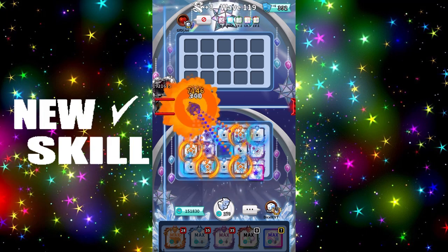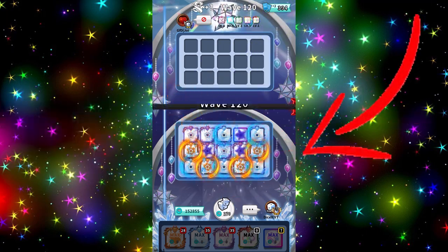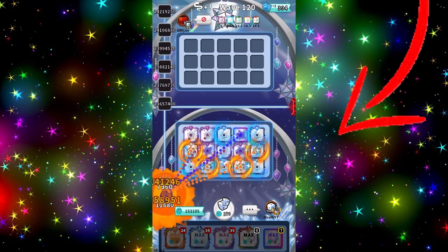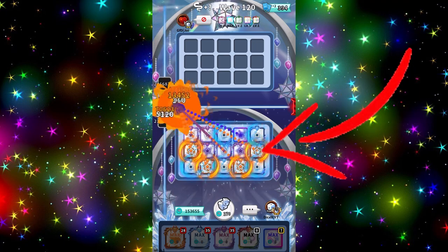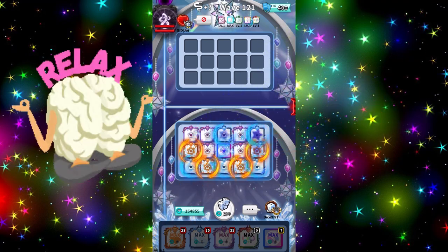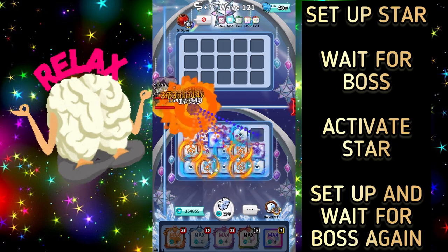This sounds exhausting at first, but it's only two rounds out of ten where you have to be faster than normal, and you get better every time you do it. Pay attention that directly after the bosses are down, you place your Stars so that all Suns are next to a Moon. You only have to switch the Switch dice with a Star one time to activate the Star effect. To make it simple: set up Star, wait for boss, activate Star, set up, wait for boss again.